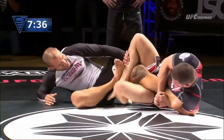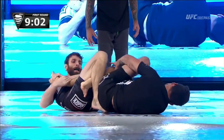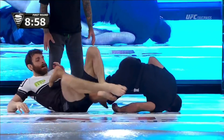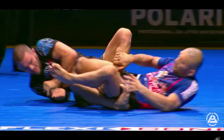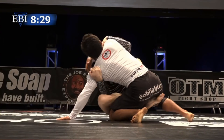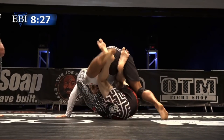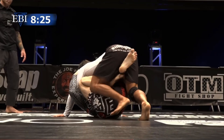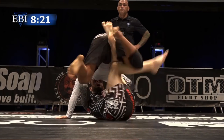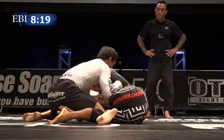Hi everyone, Professor Gustavo here. In this video, we are going to analyze the most common entries into the inside Sankaku position, performed by the members of the Danaher Death Squad, arguably the best leg lockers in the game. Also, in the second half of this video, we are going to take a look at how to prevent this dangerous position. We want to help you identify those entries and patterns, so you can add them into your offensive and defensive game.